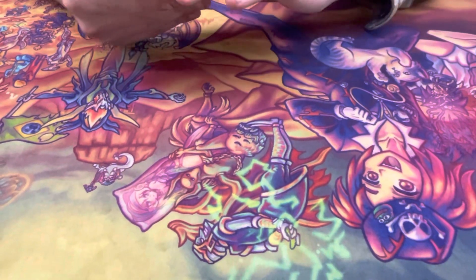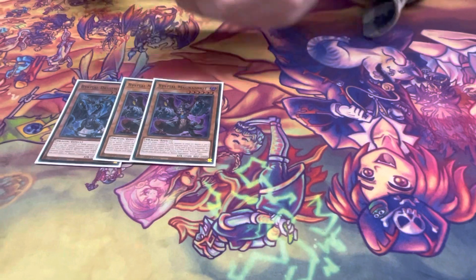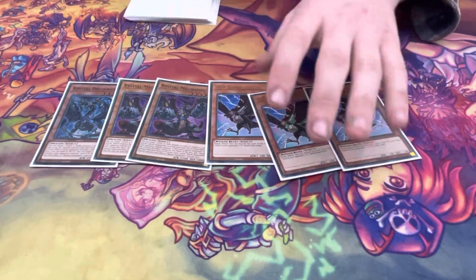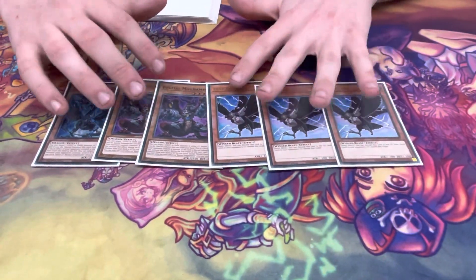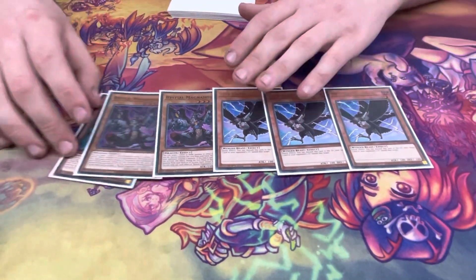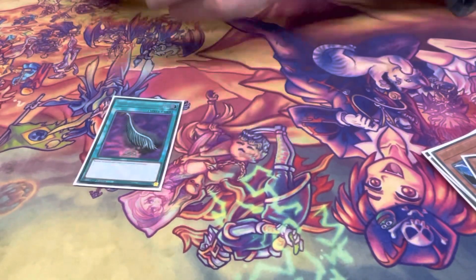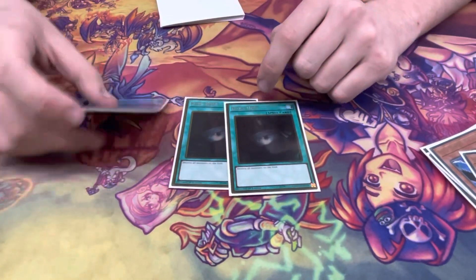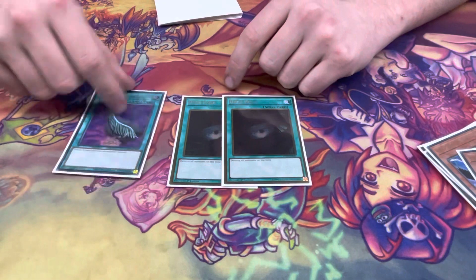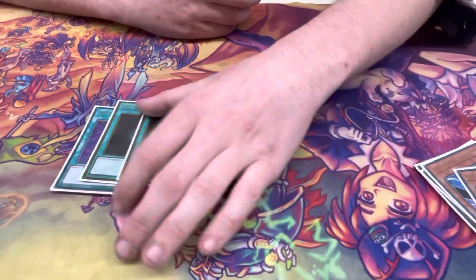Side deck: because we just don't like Branded at all, it's three Bestials and three DD Crow. I don't like the Branded mirror — Mirrorjade is annoying, it doesn't target, so it outs the whole deck basically. This can search Caesar, which is cool. One Duster and double Dark Hole — board breakers are the way to beat the deck.